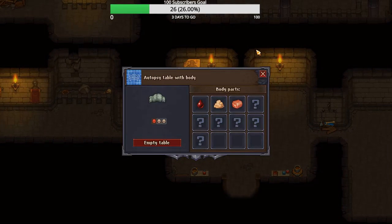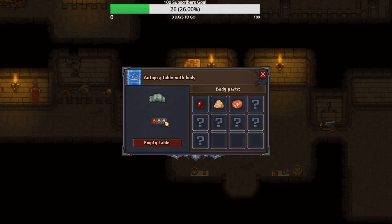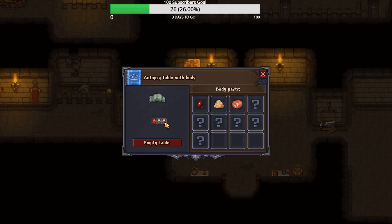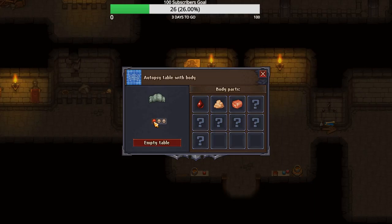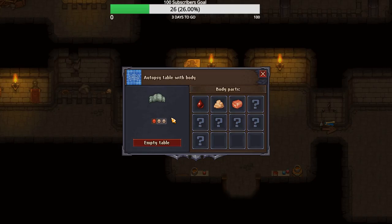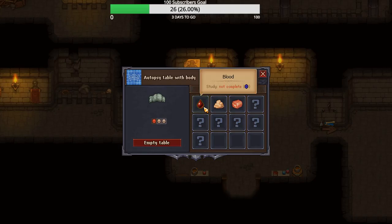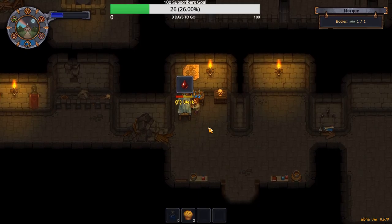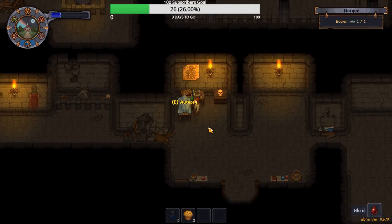I will end the episode here though. I appreciate everyone coming — oh, there's a body. Let's just do that real quick. I can show off the removing of the blood and the fat. Alright, so you got a body, you bring it down here, throw it on the table. Let's look at it. Okay, it's got one red skull.